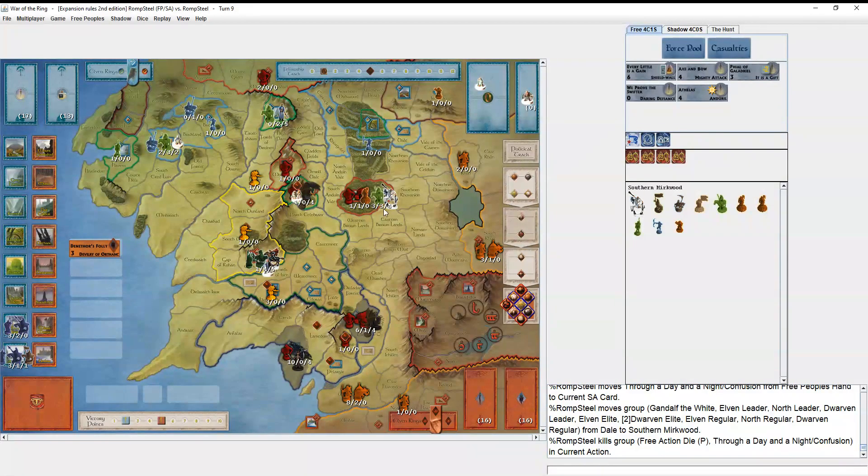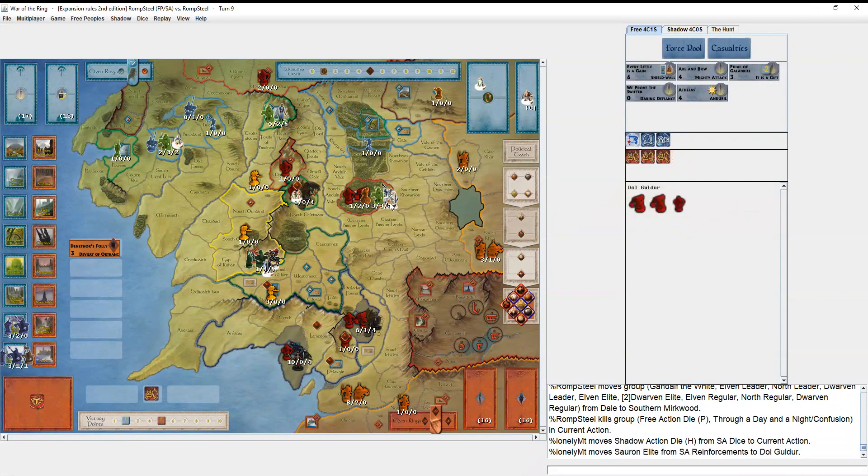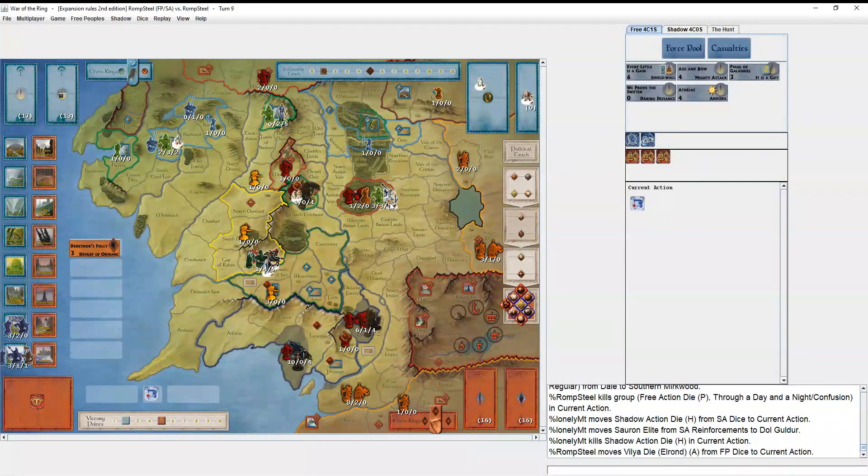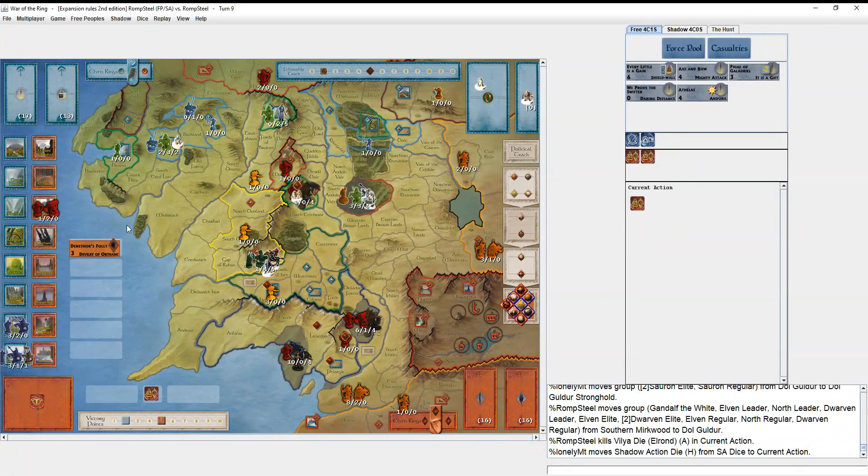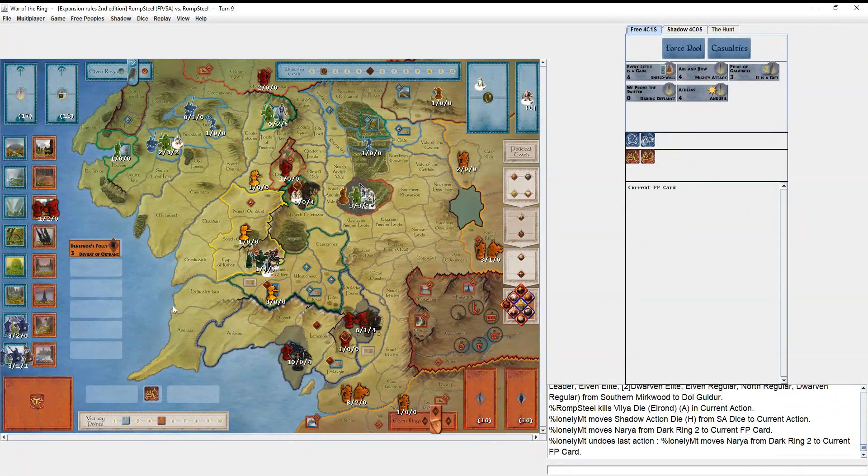I use 'Through a Day and a Night' to get there with two attacks — one to put it under siege and one to conquer it. With 'We Prove the Swifter' and Aragorn's level three, that's exactly enough to bring him over, and then one attack to finish getting to four points this turn. But the silly thing I missed: he musters twice, and almost uses a ring to draw a card — I'm internally begging him to do that.